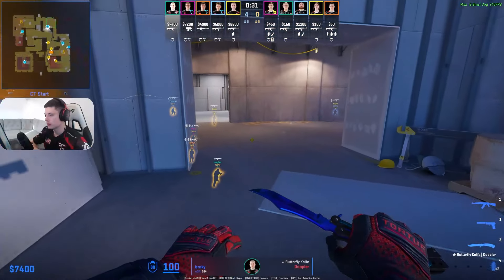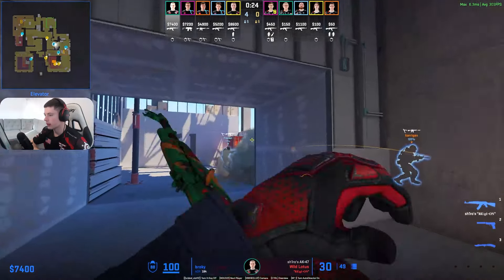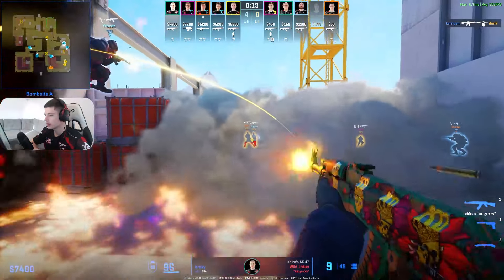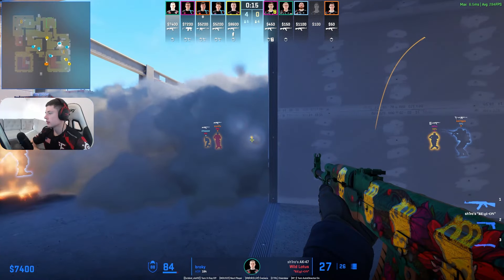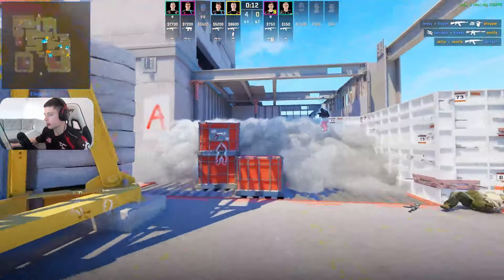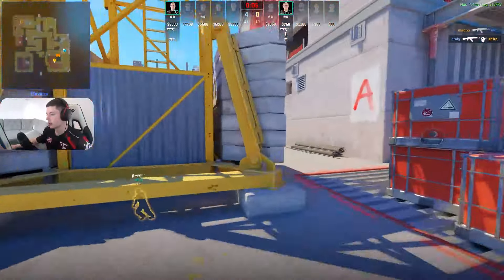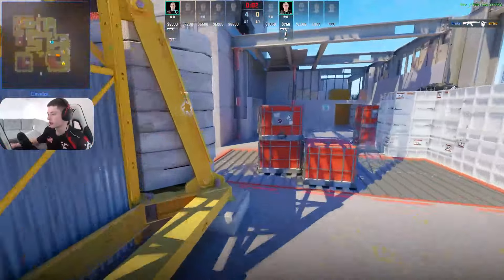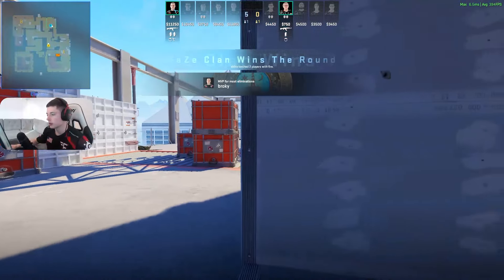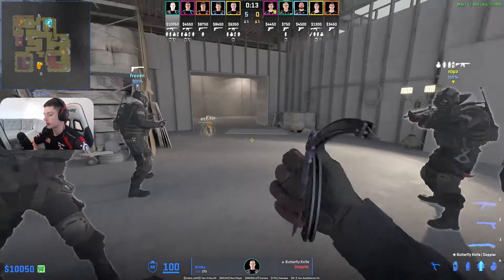Broky is rotating over the top to support Karigun, who's in quite an open position. The fact that Karigun is there on the wall forces the Ts to move faster, and they can get spammed by Broky and Frozen who are spamming the smokes. If Karigun wasn't here they could have waited a bit more, but the fact that Karigun is here forces them to push. That way Frozen and Broky can just spam — they know the Ts are going to be pushing Karigun who's in the open position, so it kind of sets them up to spam and get a lot of damage.